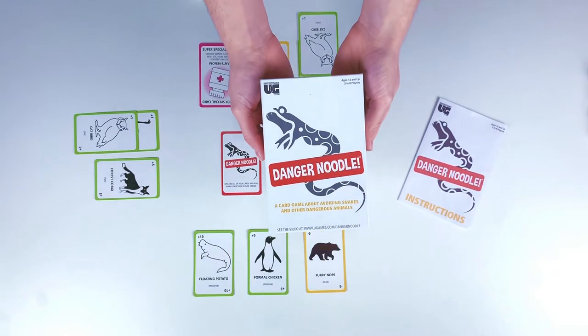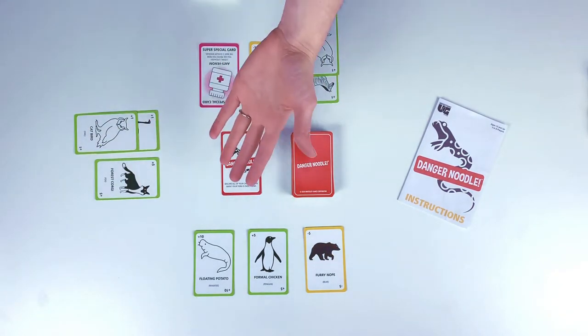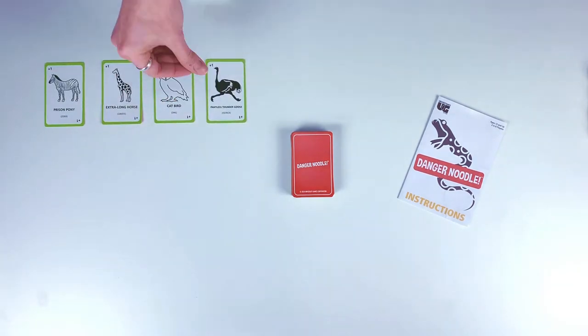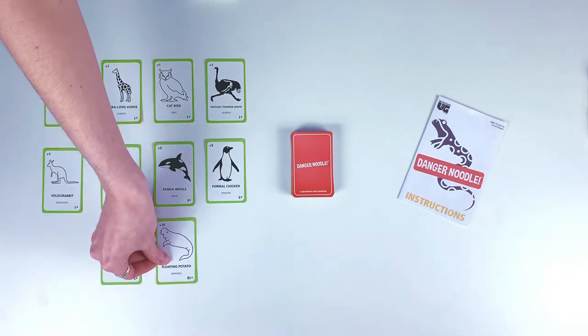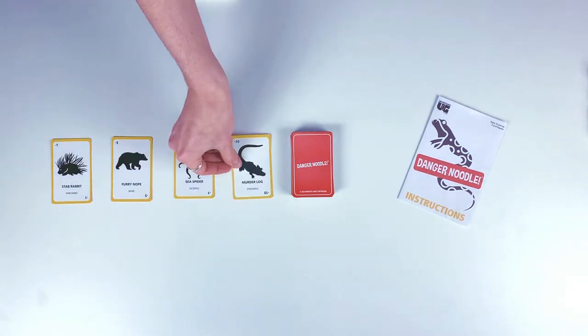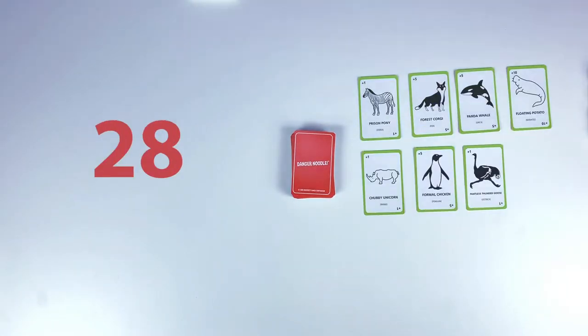Danger Noodle is a card game for two to eight players ages 12 and up in which players are working to collect positive animal cards like forest corgis, prison ponies, and floating potatoes and stay away from negative animal cards like stab rabbits, furry nopes, and sea spiders. The first player to collect 30 points worth of animal cards wins.